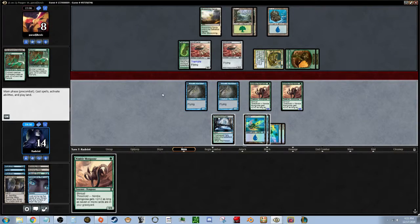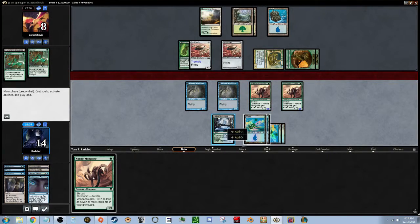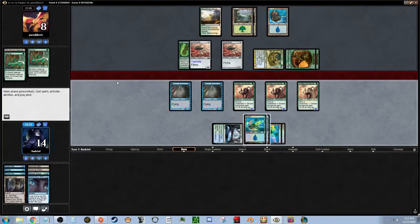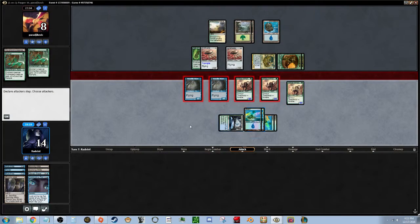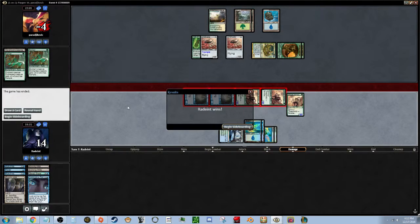Look how pumped up we are right now — three on both these Nimble Mongooses. We'll go ahead and play another Nimble Mongoose and then attack with everything. That's going to be pretty heavy damage — he has to block or die. Okay, W's baby! I think that strategy worked fine.